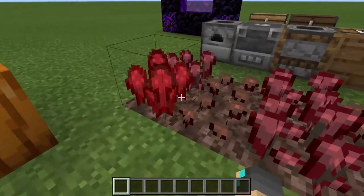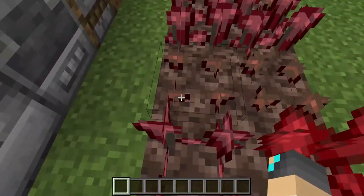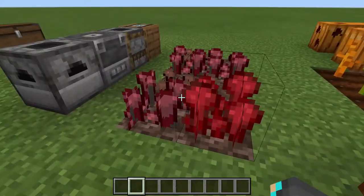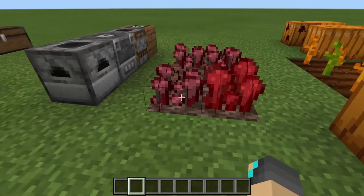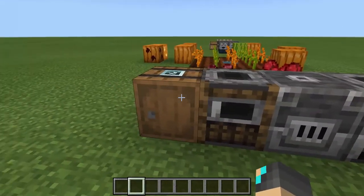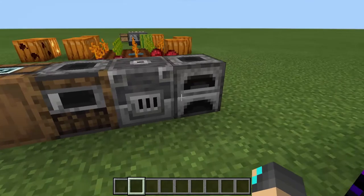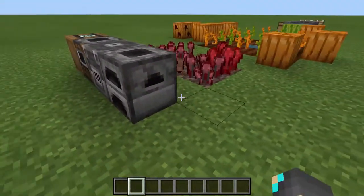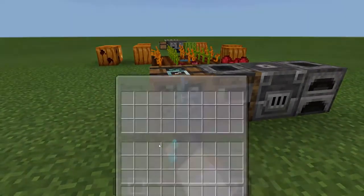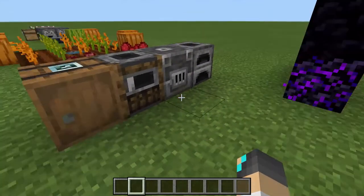There's also a texture change for Nether Wart with new growing stage textures, which look pretty cool. After that, one of my favorites: the Furnace, Smoker, Blast Furnace, and Barrel texture changes. The Furnace looks different, and so does the Blast Furnace and the Smoker. And when you open up a Barrel, it now has fish inside it. Now let's go to the Nether and see what changes are there.